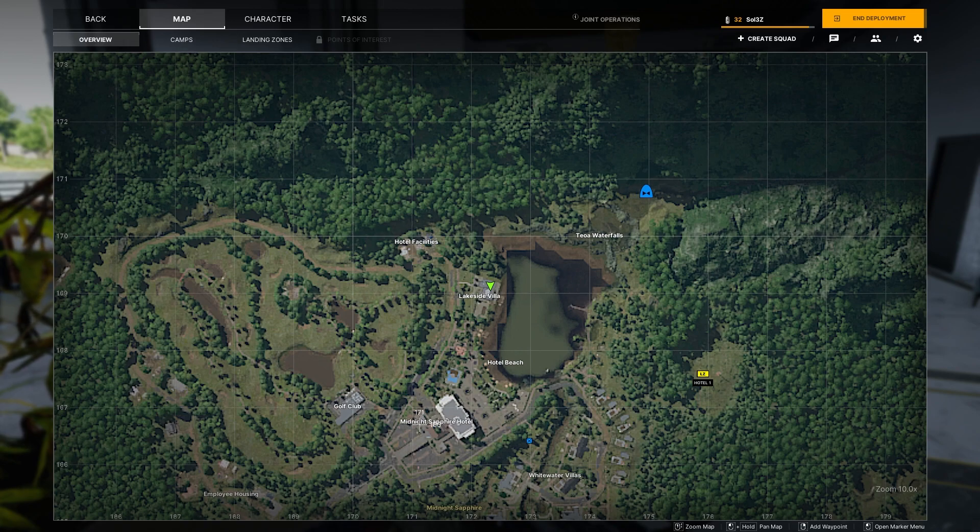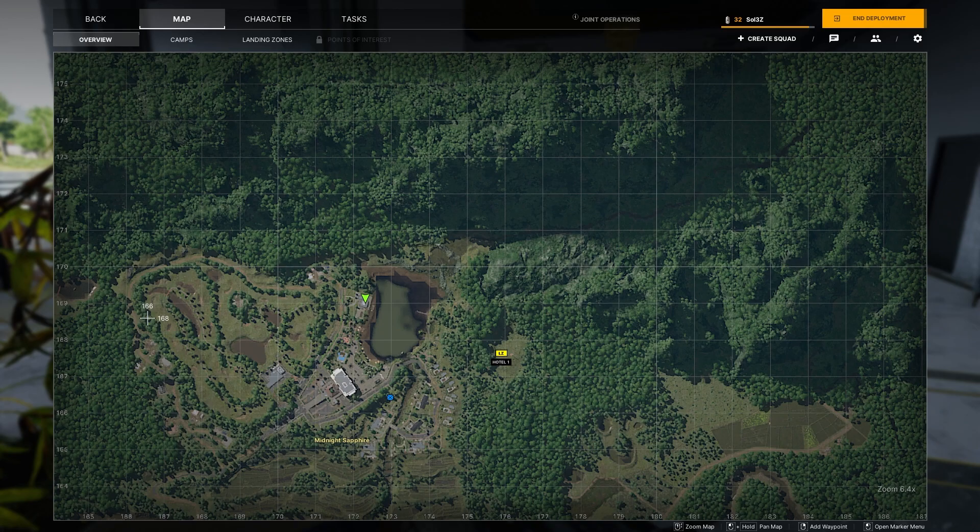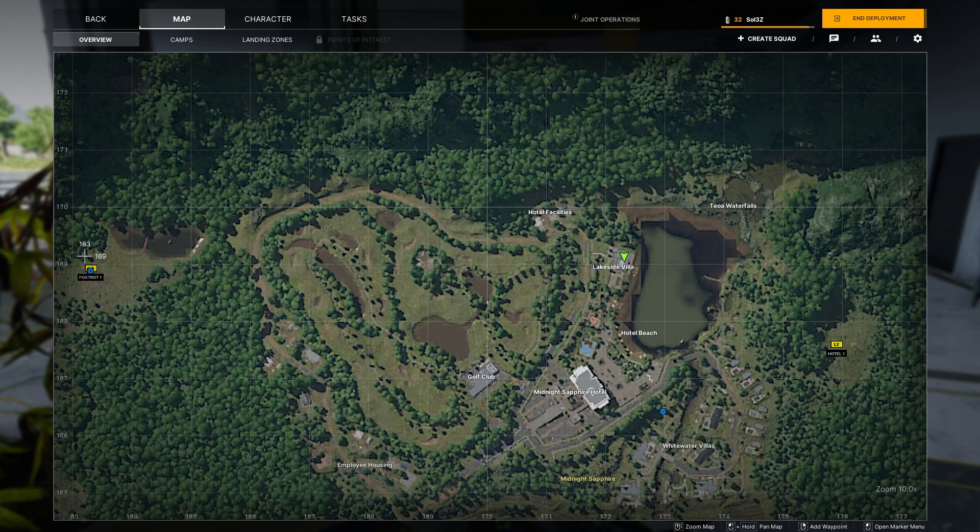If you didn't clear the Midnight Sapphire Hotel before doing this quest, there are multiple approaches. You can drop Hotel One and go through the waterfalls — there will be two or three AI on the waterfalls and on the hill above. Another approach would be Foxtrot One, but you have to run a little further.